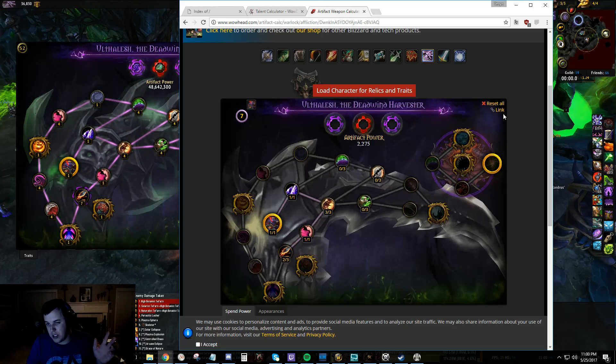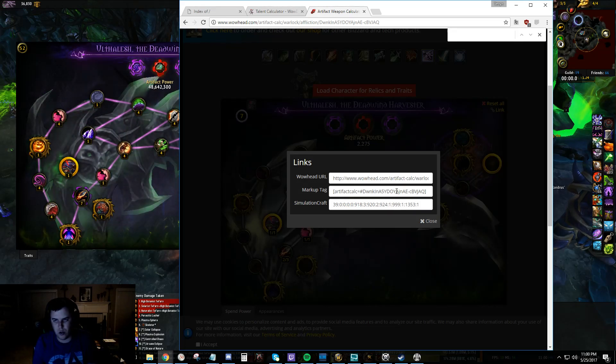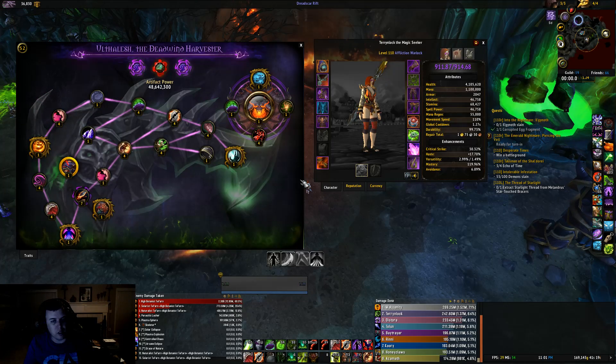Why did we put 2? This is so that we can very quickly look through and even search colon 2 colon. And look — there's 2. So 920 is Perdition. We're going to copy that.